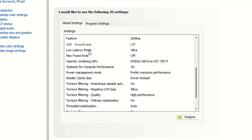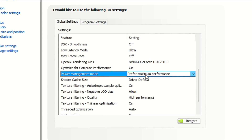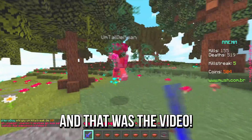And scroll down until you find Low Latency Mode, and then select Ultra on it. In Power Management Mode, select Prefer Maximum Performance. In Texture Filtering Quality, select High Performance. And lastly, click on Apply to save the changes. And that was the video.